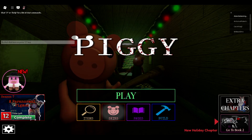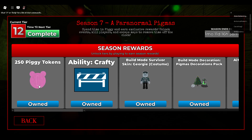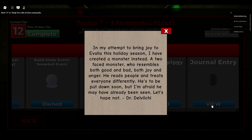Hello everybody. Yesterday night I just completed the Paranormal Pig Pass. You get like 1,000 coins from this, and you get a journal entry. The entry reads: 'In my attempt to bring joy to Avelia this holiday season, I've created a monster instead — a two-faced monster that represents both good and bad, both joy and anger. He treats everyone differently. He's to be put down soon, but I'm afraid he may have already been seen. Let's hope not. — Dr. Delvitch.'